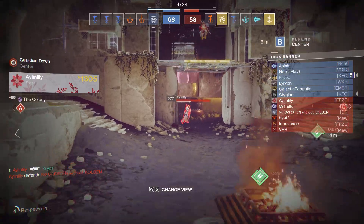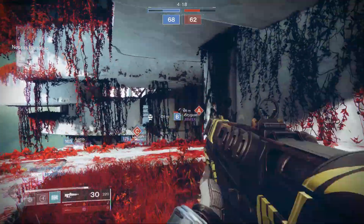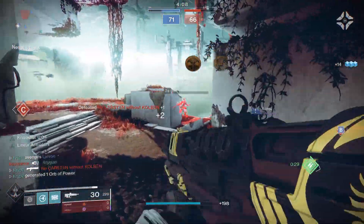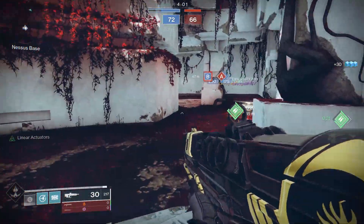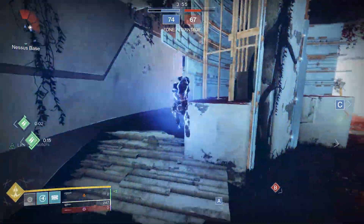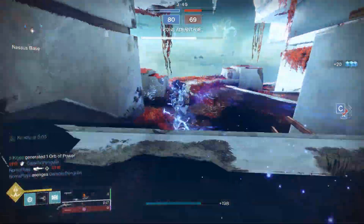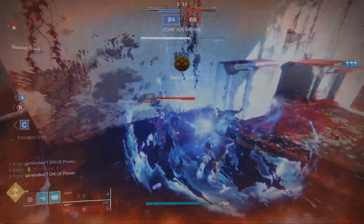That's pretty much everything from the TWAB. I was hoping synthweaves would be a bit cheaper, but getting 30 per season isn't too bad, and 60 in the launch season is great. The only thing that's got me gutted is not being able to convert my Year 1 armor ornaments — specifically my old Iron Banner, Trials of Nine, and Crucible ornaments. Let me know what you think in the comments below, and thanks so much for watching. Stay safe and I'll see you in the next video.